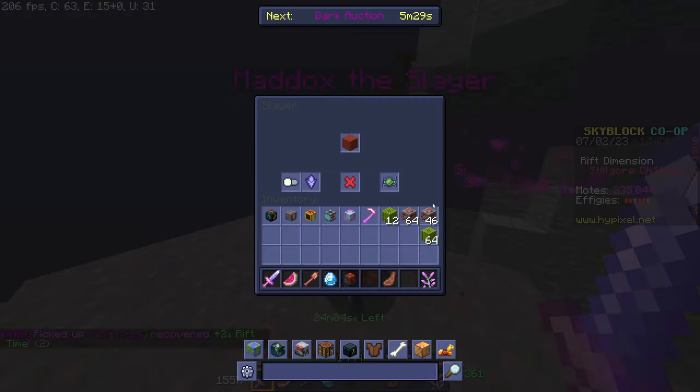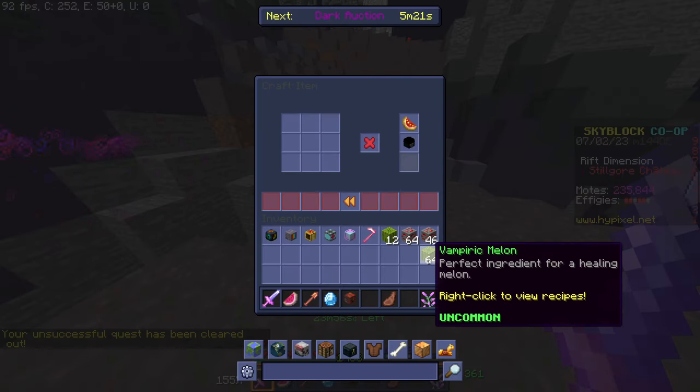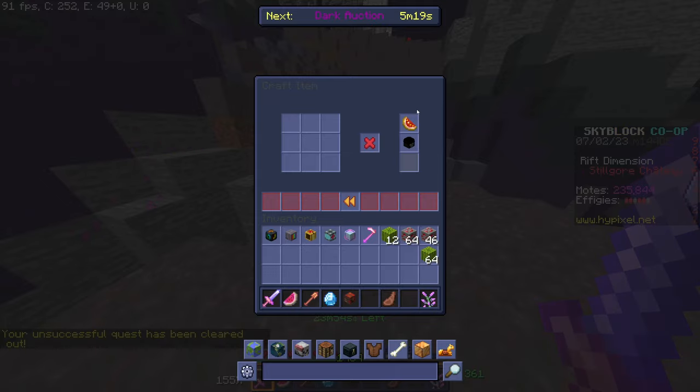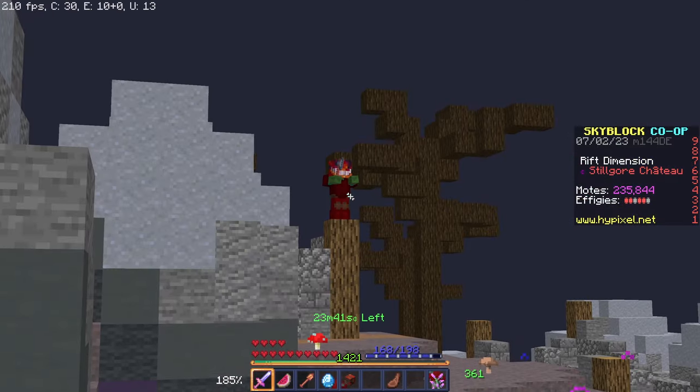Once you're over here, you can talk to Maddox. He's going to send you on a quest to get some sort of healing melon. You just have to kill some vampires and get these vampiric melons to craft the healing melon. The vampires you have to kill are called Thralls, and they look sort of like that.